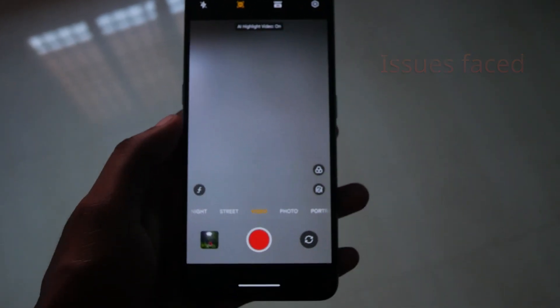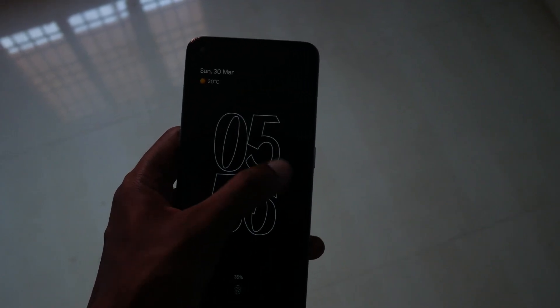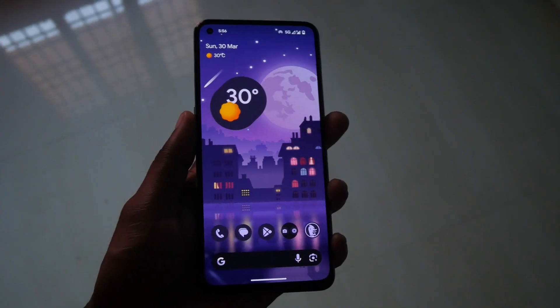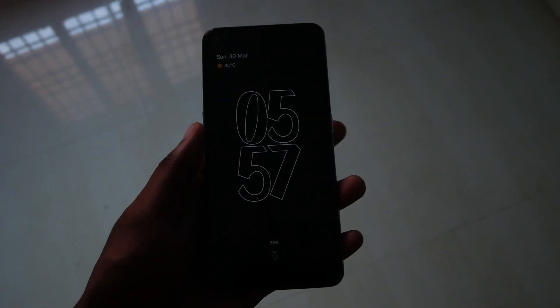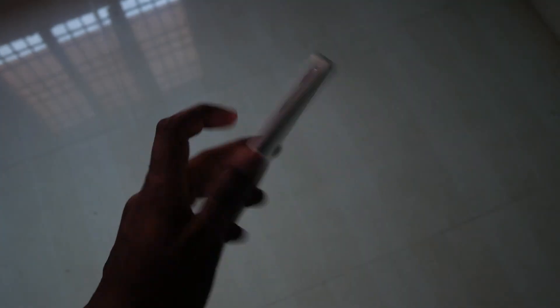Coming to the bugs and issues that I faced with this ROM: first off, the AI video recording in the stock camera application is not working. Screen-off gestures are also not working. I have also seen a user reporting a SafetyNet integrity issue, which means he was not able to sign into WhatsApp. I did not face this problem specifically — I updated from the previous version through the OTA app, and I also uninstalled and reinstalled WhatsApp without keeping the data and did not face this issue. If any of you have faced this issue, please do drop a comment below.